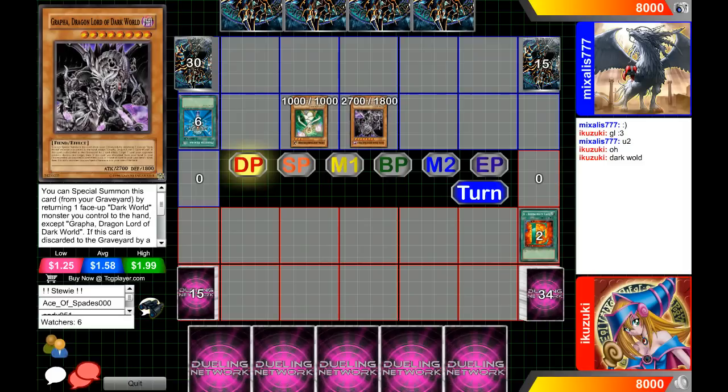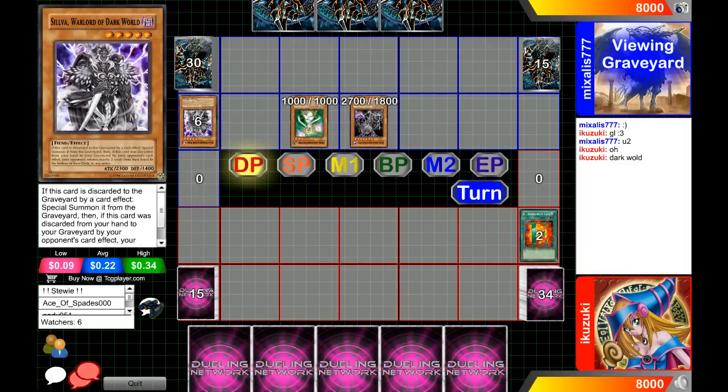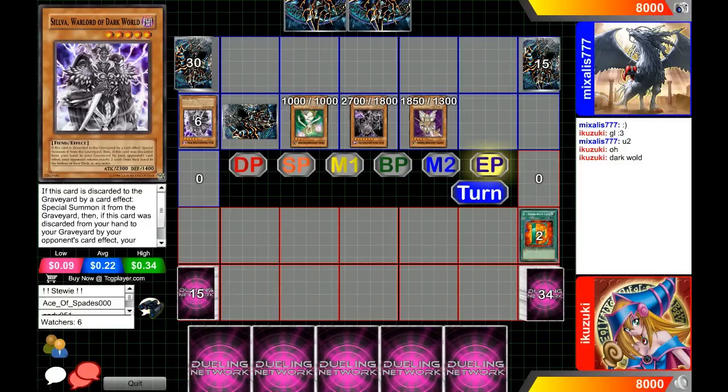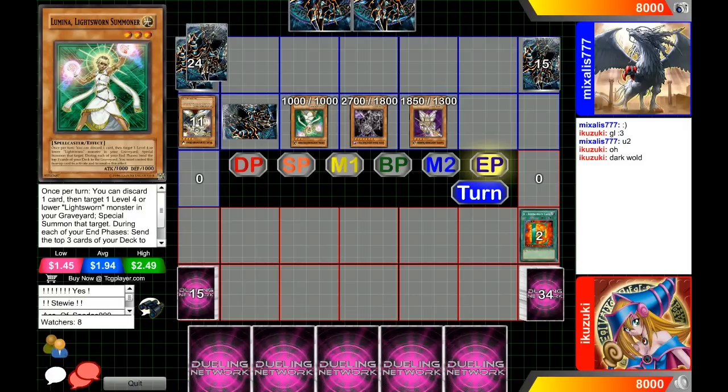He's going for Lumina, and this is still first turn, so you can do Lumina into Garroth, which is kind of one of their plays. He discards — but he does not get the effect of that card because it was discarded as a cost. He reborned, so he hasn't normal summoned yet. That was his set and he's going for Garroth.